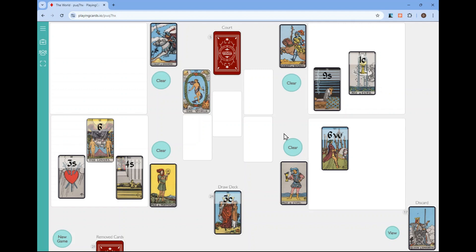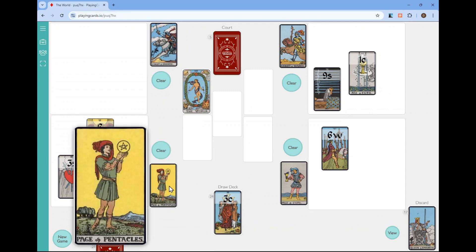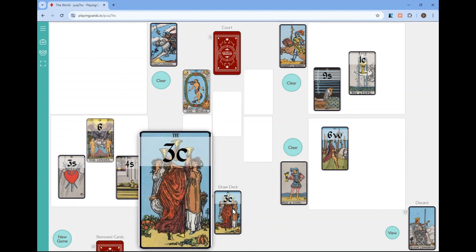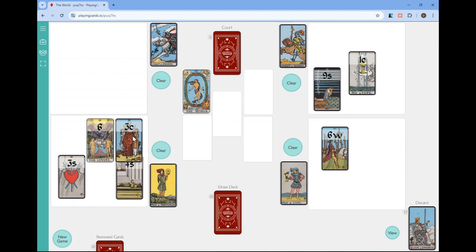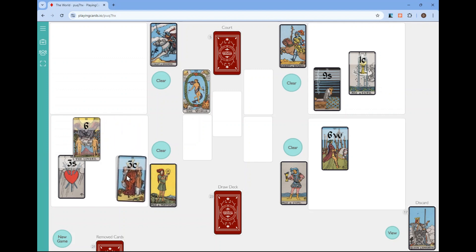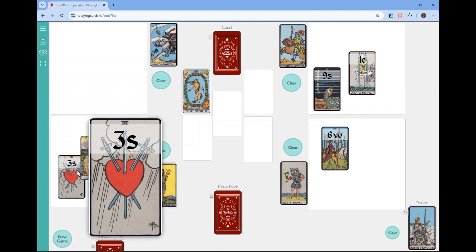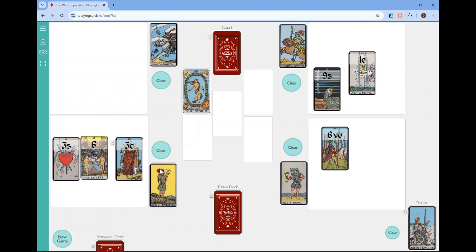Let me show you how pentacles works with multiplication. I've got a six, a three, and a four here, and I just drew another three. What I can do is: three times four is twelve. So these two cards together I can say are twelve, then I can add them to the six and the three to make twenty-one, and clear that way.